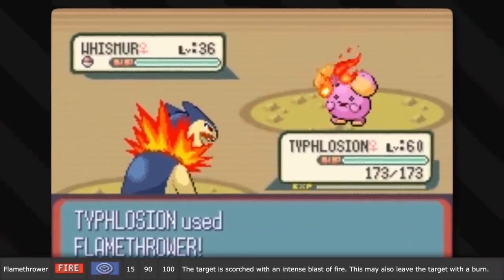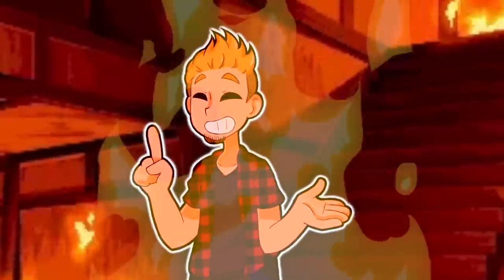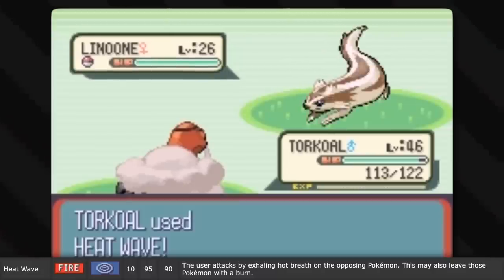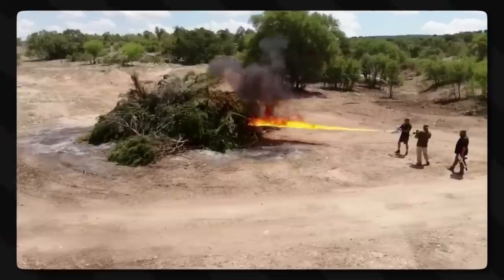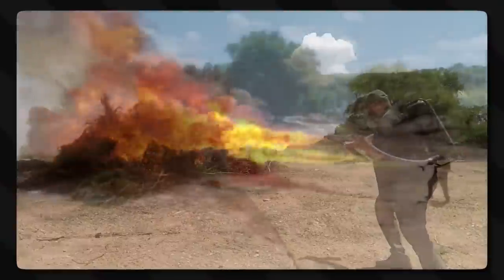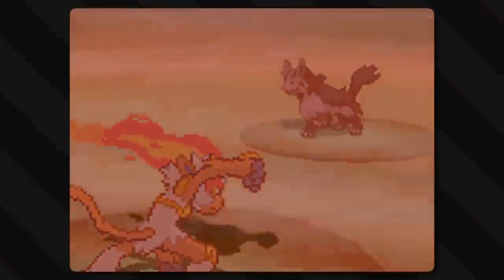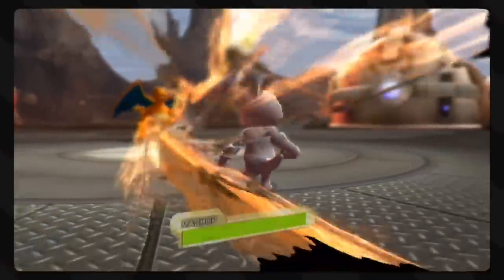Flamethrower is easily the most iconic fire-type attack — your classic fire-breathing monster fire breath, and obviously fire hurts. Heat Wave is essentially the same, but without the fire. Rather, it's just really hot air being breathed. But unlike Flamethrower, this attack spreads out to hit multiple opponents. Flamethrowers work essentially by launching highly flammable fuel like a hose and then catching that fuel on fire as it moves across a little flame. But without the actual flame, like if you're just breathing hot air, that air wants to spread out in a cone shape. So it does so with Heat Wave, and heat hurts.